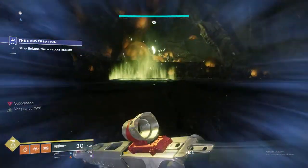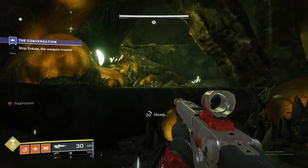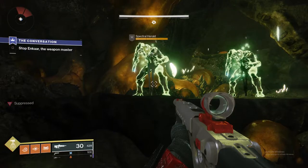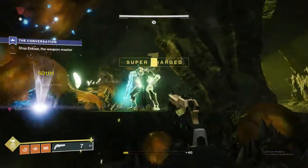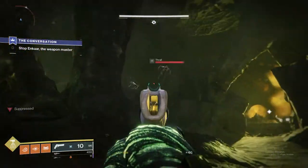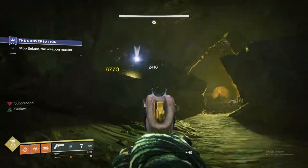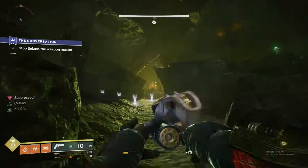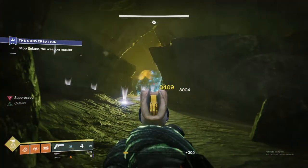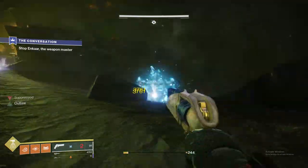Once you've cleared all the enemies, you'll see that the next plate has activated. All you do is stand on it just like the first one. You'll see that two of them have spawned — pay attention to the order in which they appeared, because that is the order in which you will need to shoot them. Again, just shooting them in the gun. Once you've defeated them, the next wave of enemies will spawn. You have to take them all out in order for the next plate to activate.